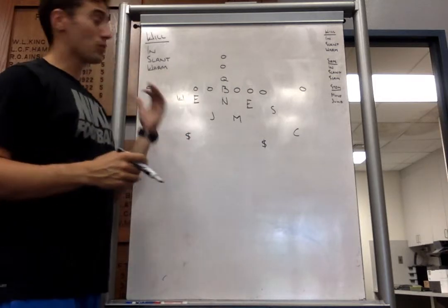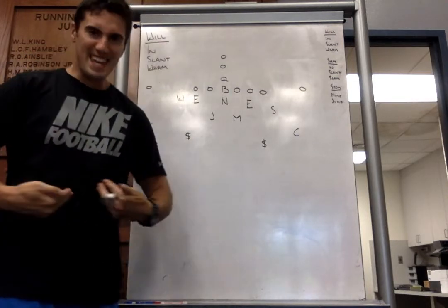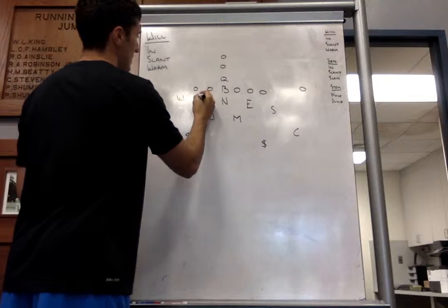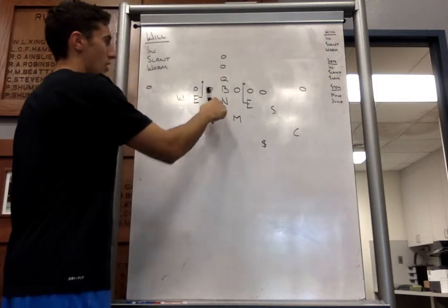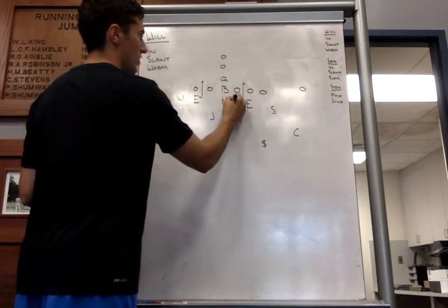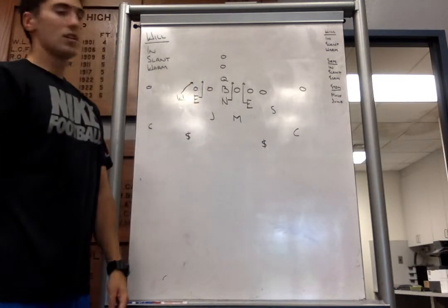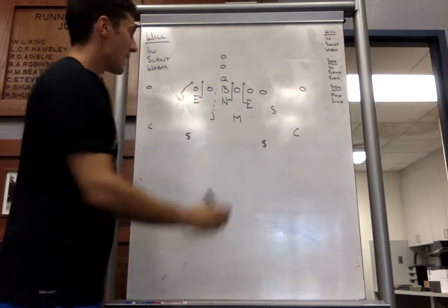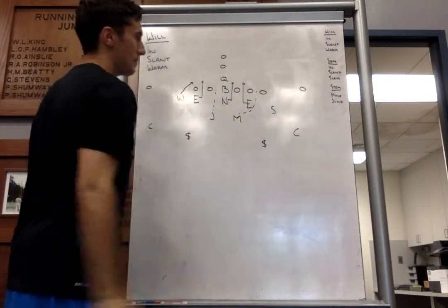Our defensive line slants when we're in our Will front — the first one is Will-In. Our defensive ends will slant inside to B-gap. Our nose guard will slant to the opposite A from our Will, so he'll go strong side A. Our Will will rush off the edge into the C-gap. Our Jack will be responsible for weak side A-gap, our Mike for weak side C-gap, and our Sam has D-gap.